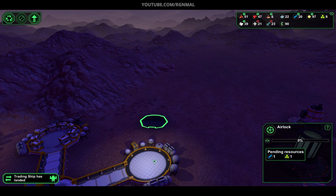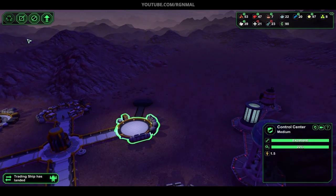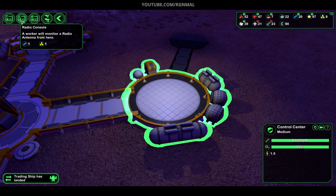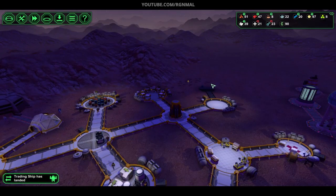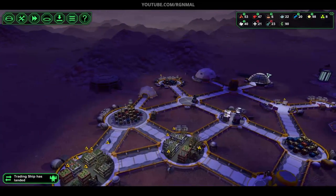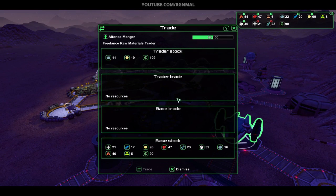This is kind of where I want the starport to go — so they'll have to go through the control center. Then we'll have an armory in there, a security console, and some guards, so they'll be forced to go through there. If anybody's got any funny ideas, they're going to get stopped by the guards before they can do any real damage. That's the idea, anyway.